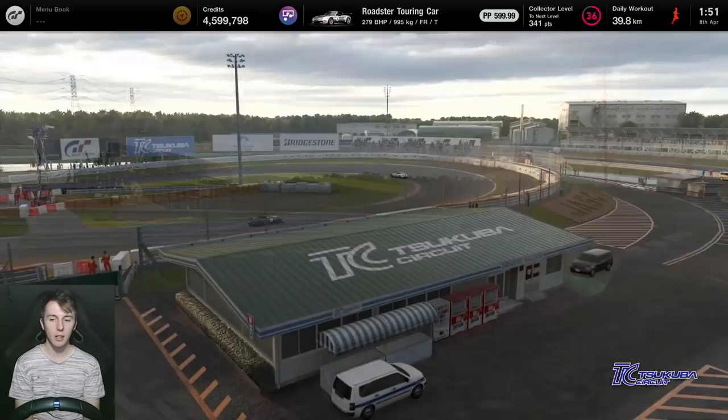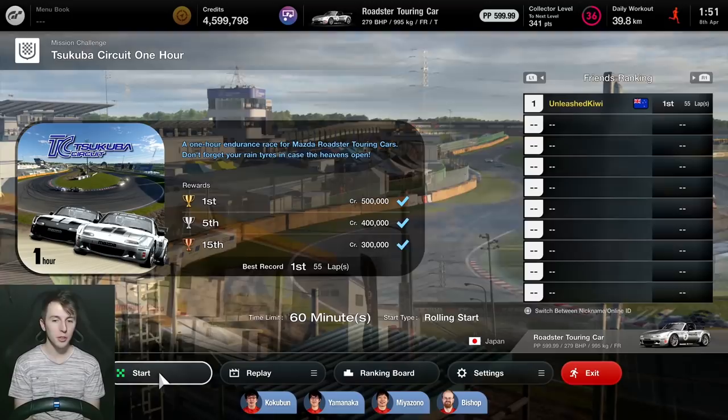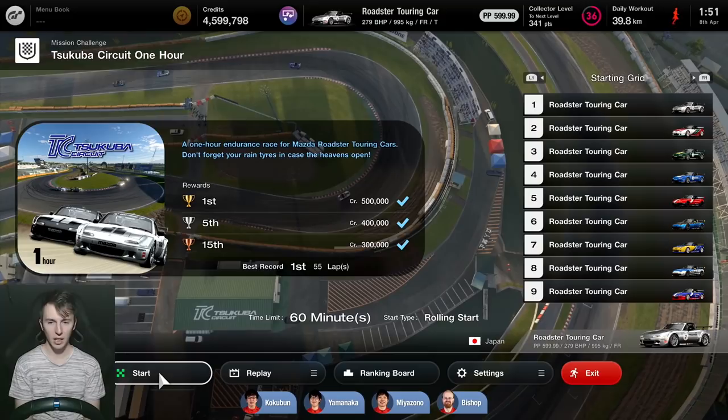Hey guys, so we're doing the Human Comedy 1-hour endurance races on Gran Turismo 7 - the new missions that just came with the new update. We're starting with the Mazda Roadster Cup cars at Tsukuba with some changing conditions. I've already run through it once and managed to get through on my first go, only winning by 5 seconds.